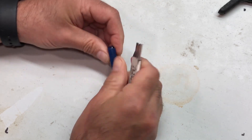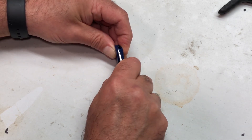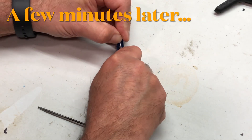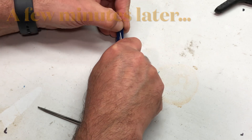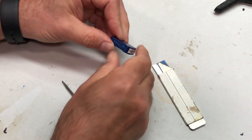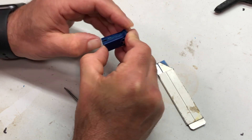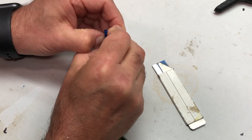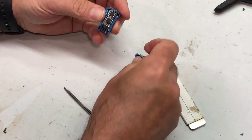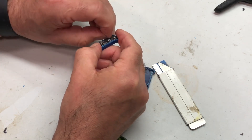I'm going to go ahead and continue working with this. I won't bore you with doing the entire opening, but I've just got into the seam pretty good there, so this will go a little bit quicker on this side. But you don't want to go too far in with the razor knife either, because you don't want to damage the circuit board. Okay, I think we're really close. There we go — it's pulling apart. Not 100% perfect, but not bad.